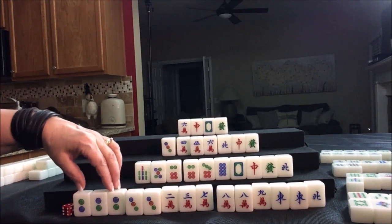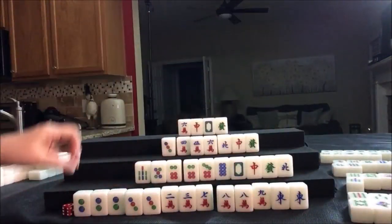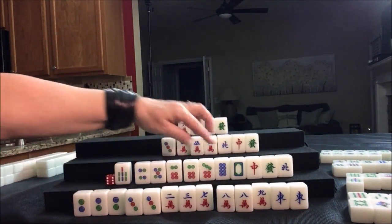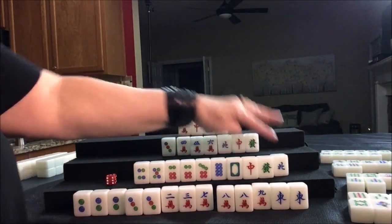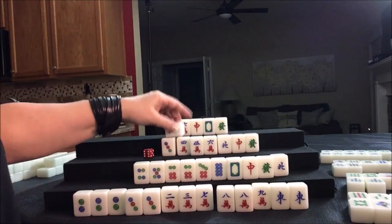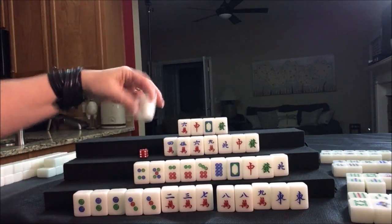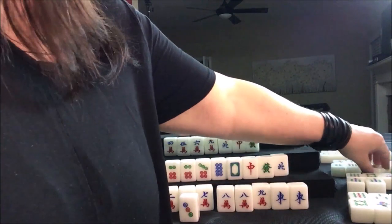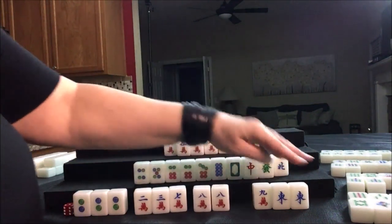Drawing for this player: four dot — that's a keeper. Four-five-six, six-seven-eight. Let's get rid of the seven bam; that was thrown and nobody wanted it. Drawing for West: nine crack. Let's keep the cracks — that's what they're focused on. They've got two chows out, so they're committed. We're going to discard the three dot — and that would be a pong right here for the player across from them. Pong. Now we're doing all pung. So we need to pong that East wind. We can get rid of these. There's a two crack out and three cracks in chows. Let's discard the two crack.